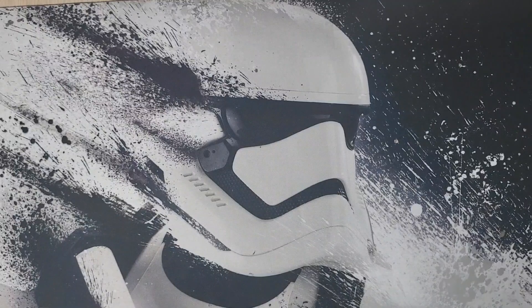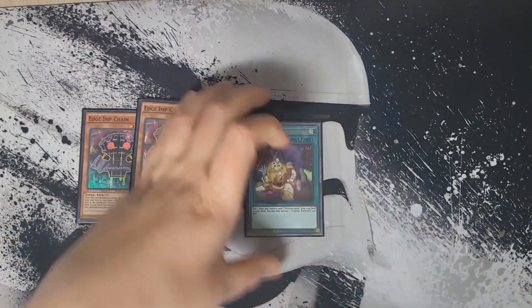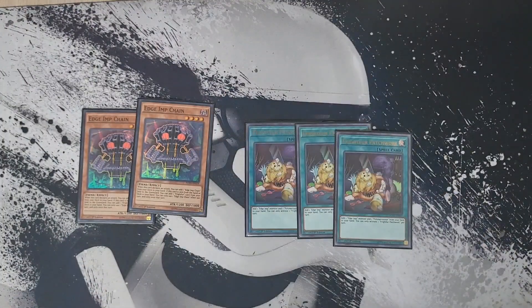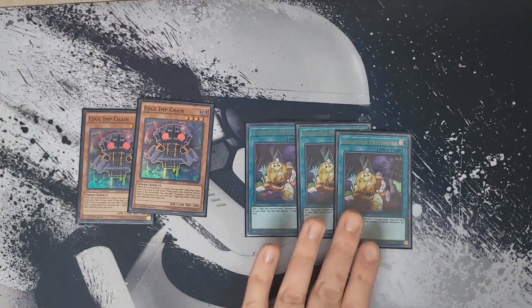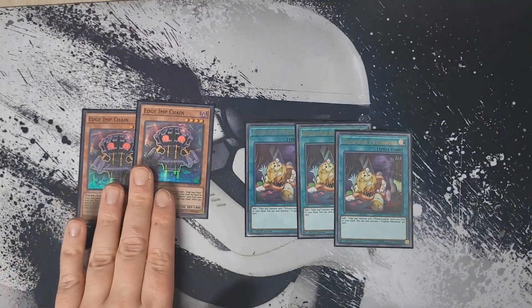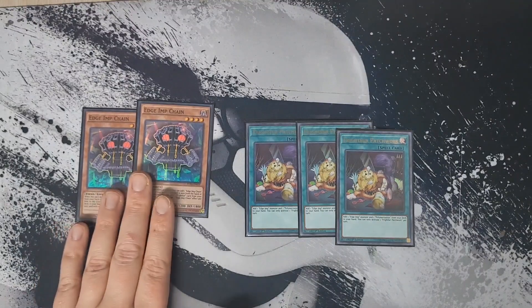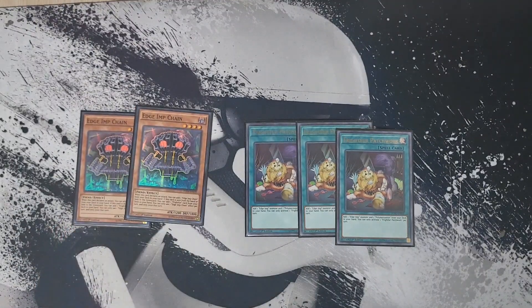We're playing two copies of Edge Imp Chain and three copies of Fright for Patchwork. Patchwork searches Chain and Polymerization, and Chain searches our Patchwork. It's a really easy package to facilitate fusions because everything in the extra deck either needs a card in hand or a dark monster, and Edge Imp Chain is both.